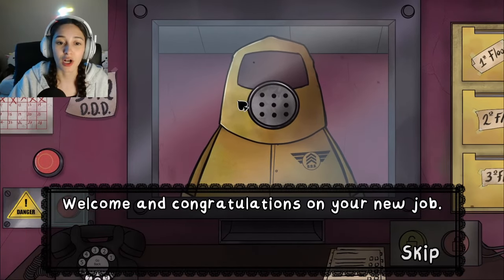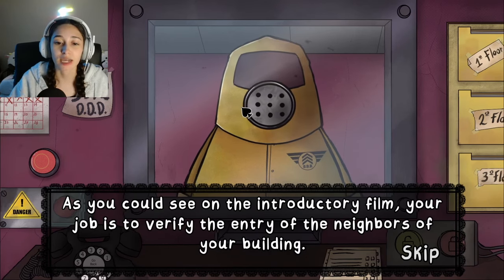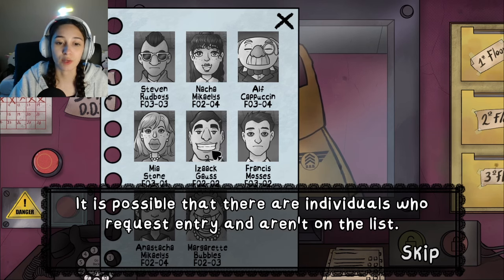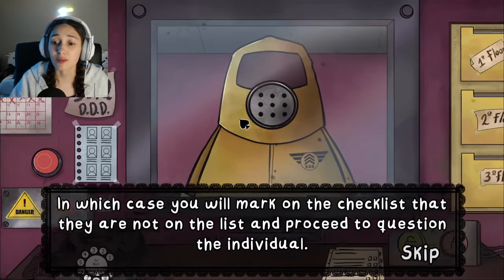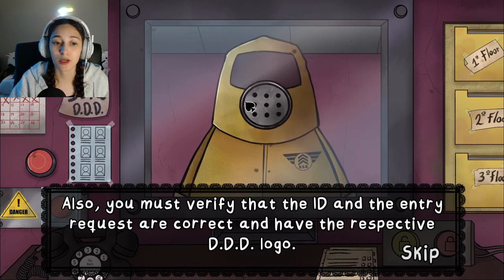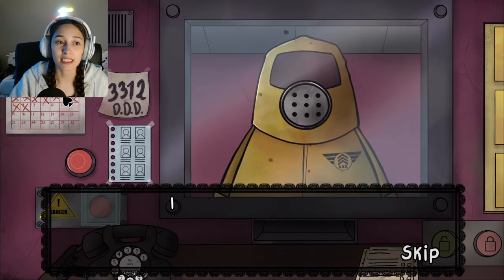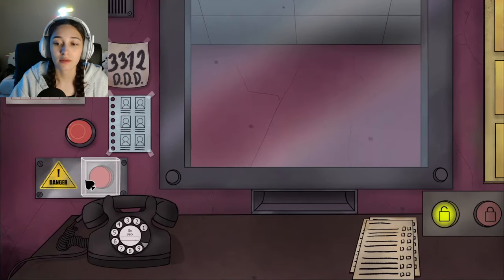Welcome and congratulations on your new job. Each day there will be a list of individuals requesting entry. Some may not be on the list — in that case, mark the checklist and question the individual. Verify that the ID and entry request are correct and have the DDD logo. Check ID expiration dates — remember it's February 1955. Good luck!